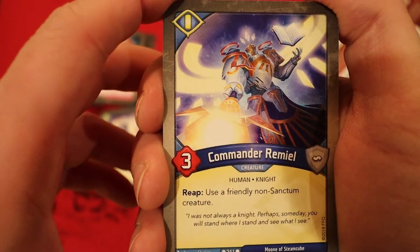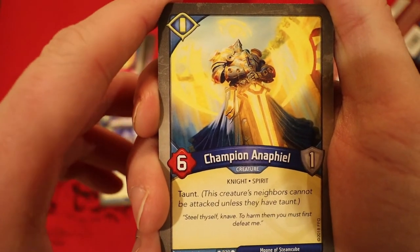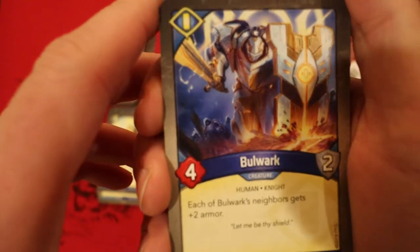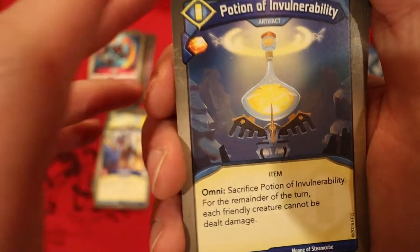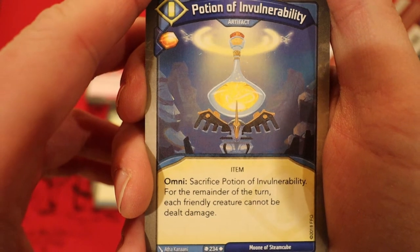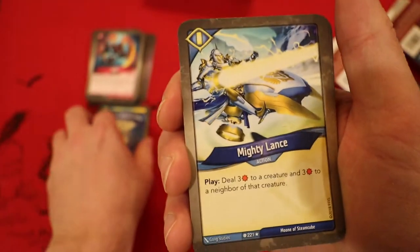A 3-power creature — reap will use a friendly non-Sanctum creature. Champion NFL — 6 power taunt, 1 toughness. Bulwark — 4 power, 2 armor, and each of Bulwark's neighbors get plus two armor. Here's an artifact with omni: sacrifice it and for the remainder of the turn, each friendly creature cannot be dealt damage. You get an Amber whenever you play it.